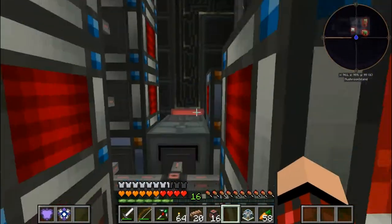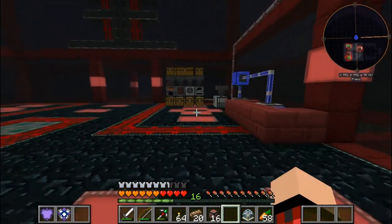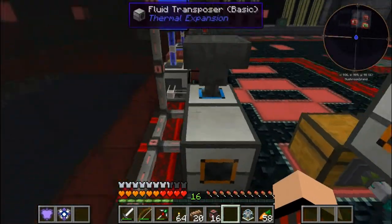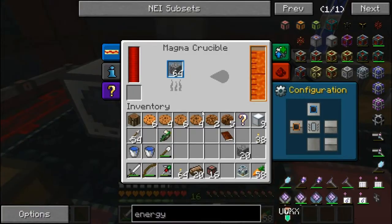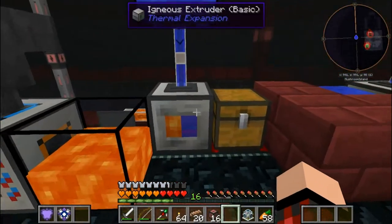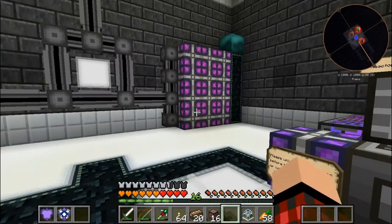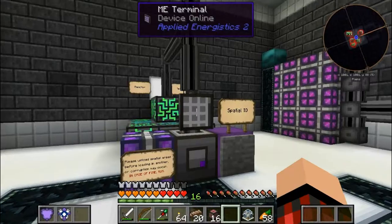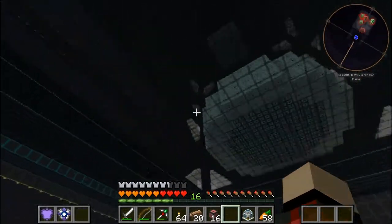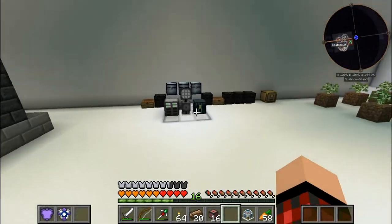Anyone know what that explosion was? That's a little bit worrying. Did something blow up over here? We've got all our machines still — there's no lava in here anymore but that's just me. Well, we've got all our machines still intact. Did something blow up in here? That still works. I could not honestly tell you. Let's get back up to the observatory — this is where our ME system just exploded.